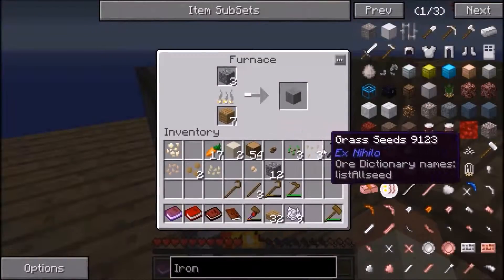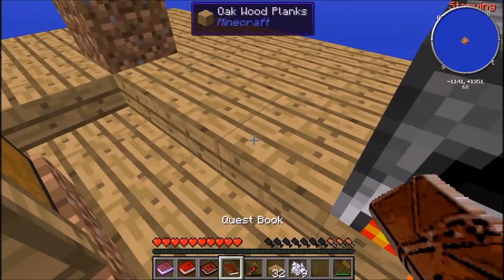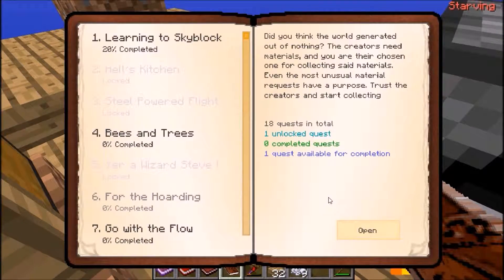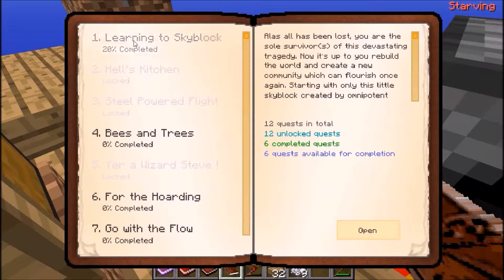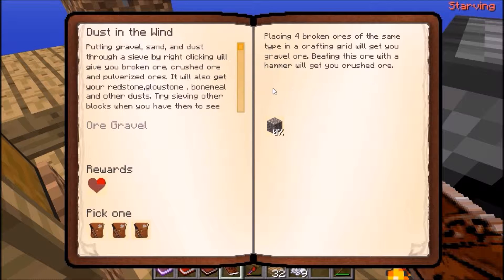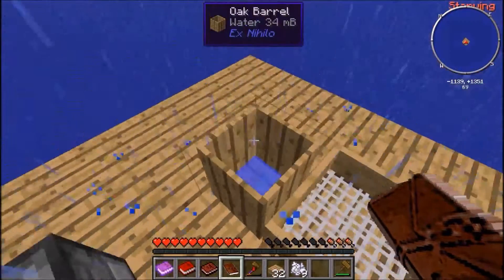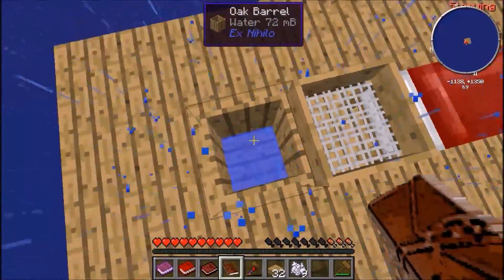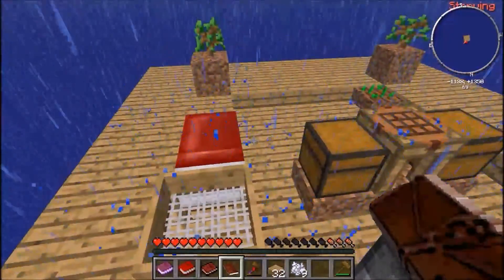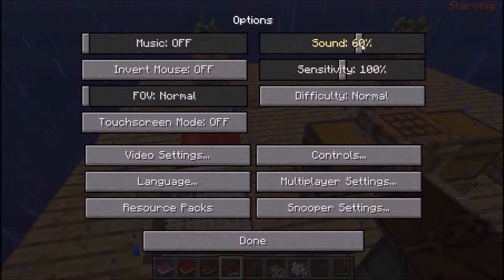Placing four broken ores of the same type in a crafting grid will get you gravel ore. There's the rain, and now it's filling up the oak barrel. It is quite loud — it is quite loud — I don't want it that loud.